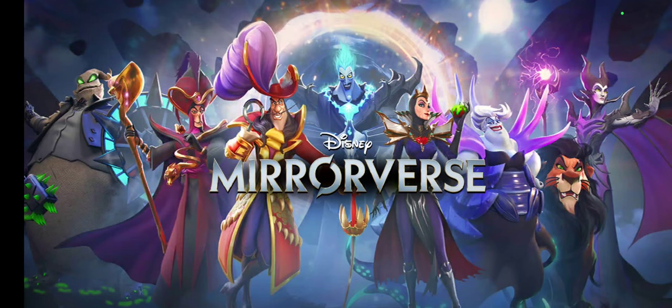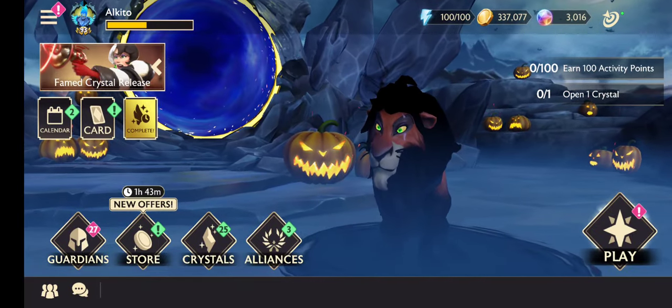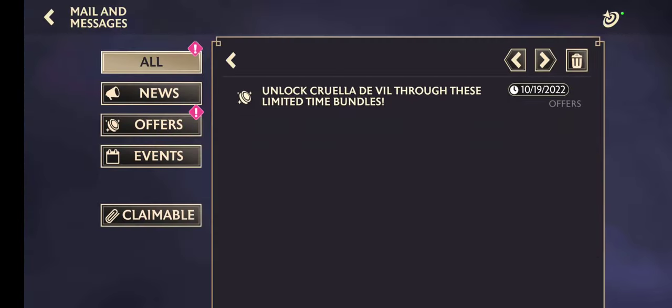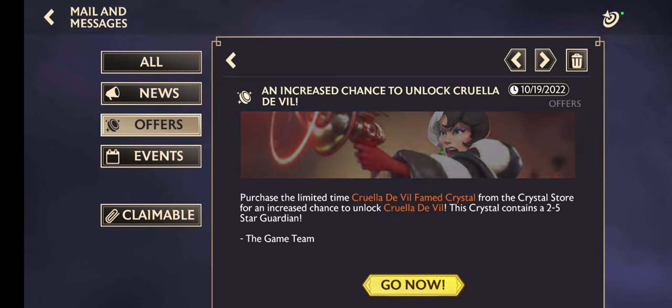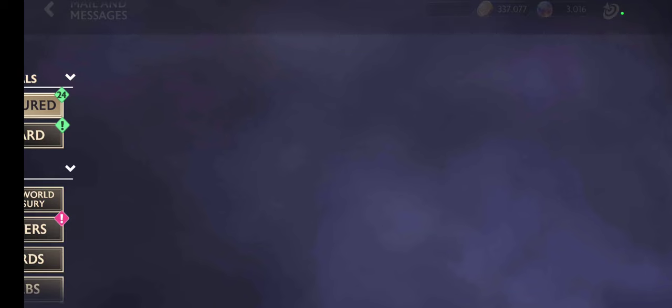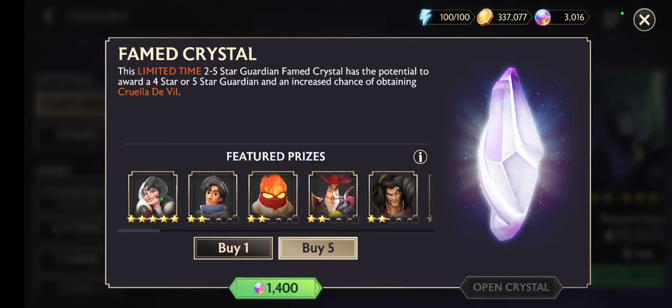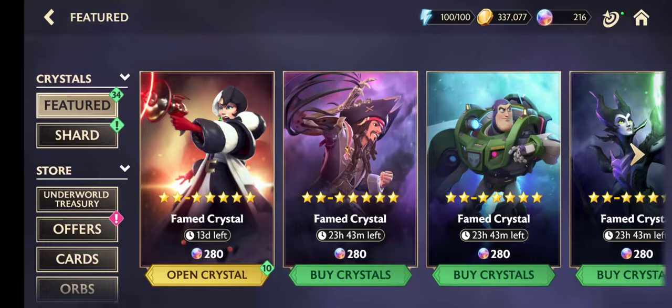Hello everybody, finally we are at the day I really wanted to see because we have a new guardian today. She is with us — yes, finally the famed crystal for Cruella De Vil is with us. I will try everything to find her in these crystals. Let's buy firstly five of them, another five of them, and let's start to open her crystals.